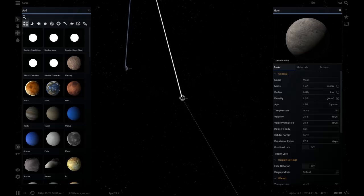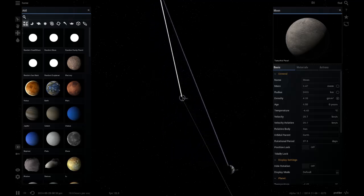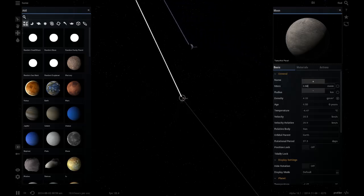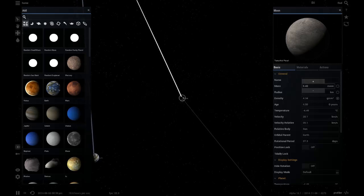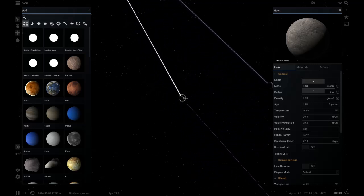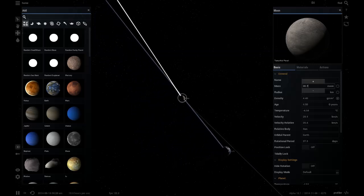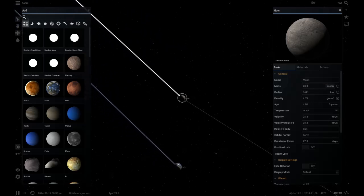Step two is to gradually raise its mass. It's getting pretty big but it still is orbiting Earth - we can check that. Yep, still orbiting Earth. We'll continue raising it. Oh man, it's about to hit Earth. The moon was a lot bigger than that apparently - it takes a lot of mass to make an Earth. So now the moon is actually getting closer to Earth.